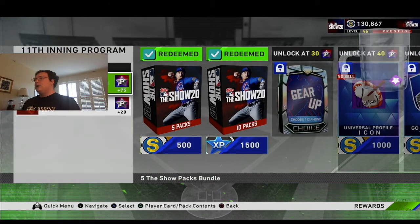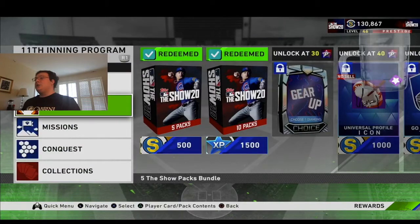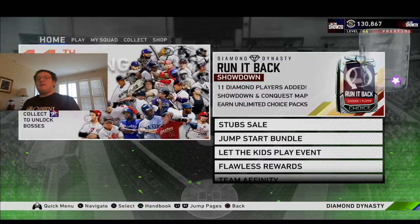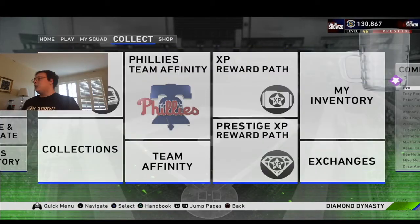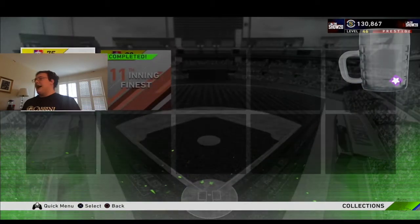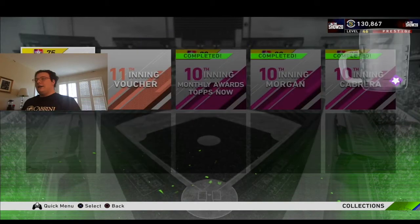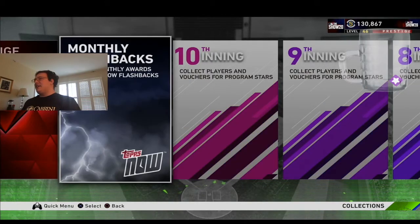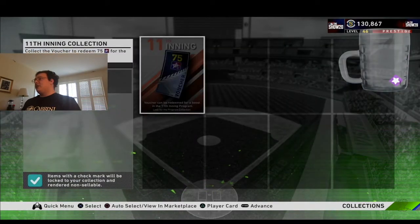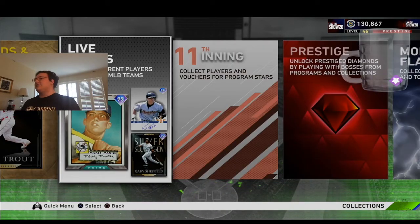I also locked in these Finest Series cards. All you have to do is 12, and then you get plus 20 stars. This is the first time I've ever gotten a voucher. Let's go into collections, 11th inning — I don't even know what to do because I've never done it before. I'm going to have to figure out how to use that voucher after this video.